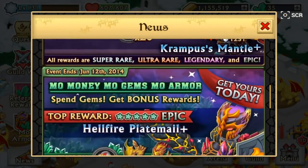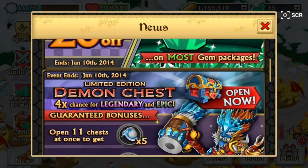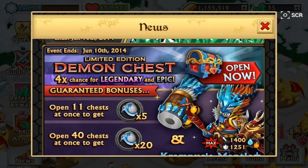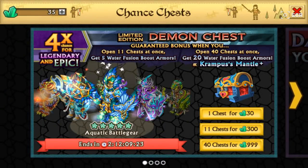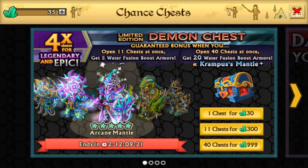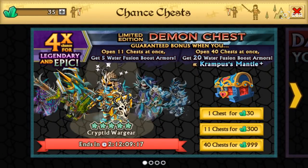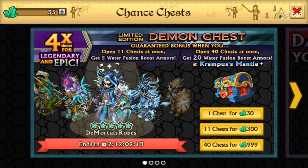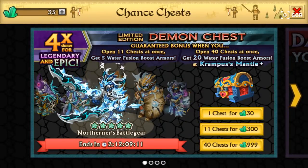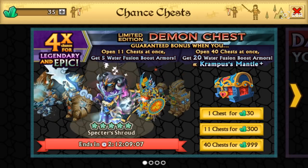There are no new additional events other than the gem sale that's ongoing and the 'More Money More Gems More Armor' event. Let's get into the main thing, because you guys already saw it from the title — I'm gonna be opening up a demon chest and we're hopefully gonna get something good. I'm not getting my hopes up, but because the event is four times I really feel I should repay the favor to Gree in some way and open up one of these. The chest looks really great, hopefully what's inside is even greater.